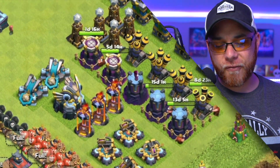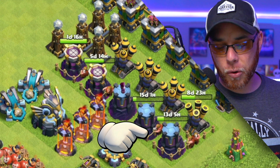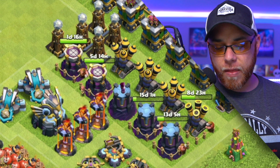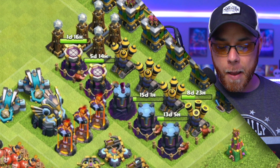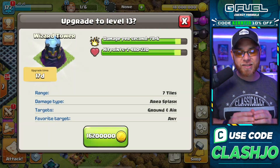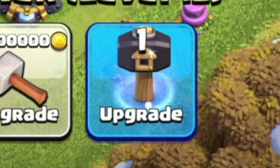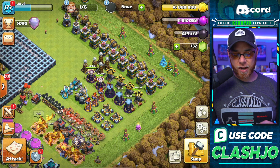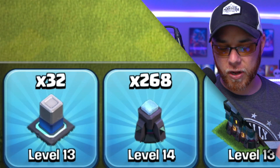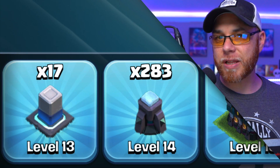As we move into our final defenses, we've really placed a big emphasis on finishing our Wizard Towers. Two of them are going to level 12 right now, and then we have two more going to level 13. What's really interesting is that they are 16.2 million gold apiece at 17 days to upgrade — absolutely insane. We have a hammer of building there, which I'll explain in a second. We've also started working on air defenses, and we completed 15 pieces of wall to level 14 in the last 30 days.